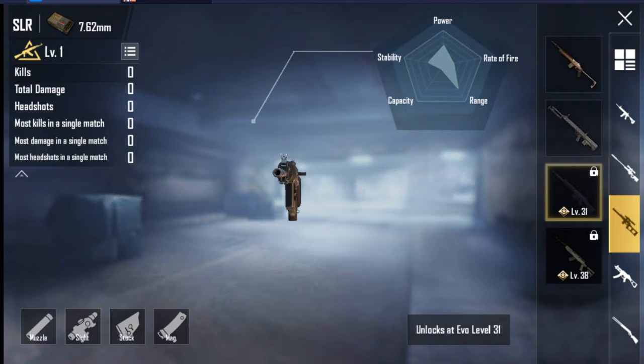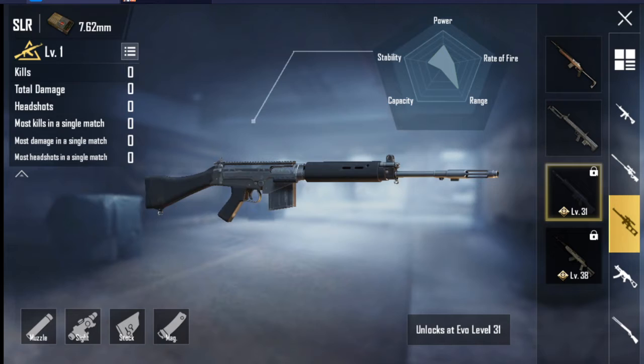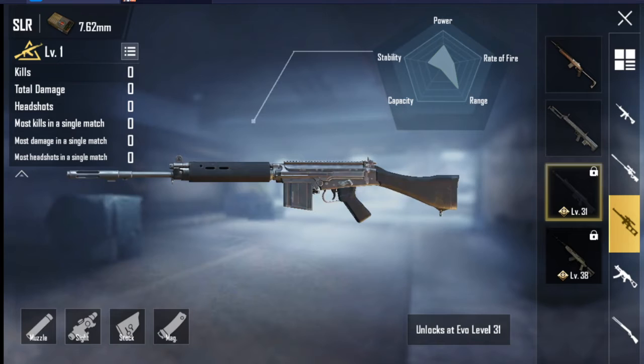The SLR is a DMR which uses 7.62mm ammo and contains 10 bullets per magazine, or 20 bullets when extended. The SLR is more powerful than the SKS but has more recoil. Recoil control is the key to using the SLR effectively.